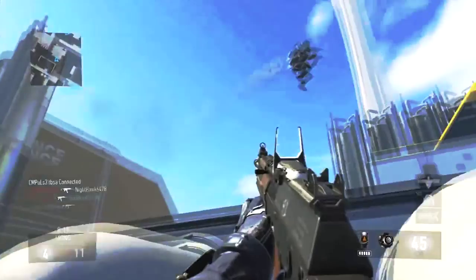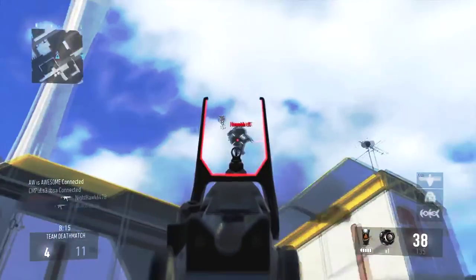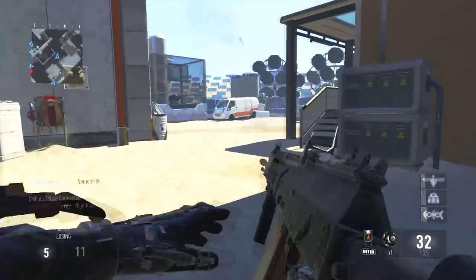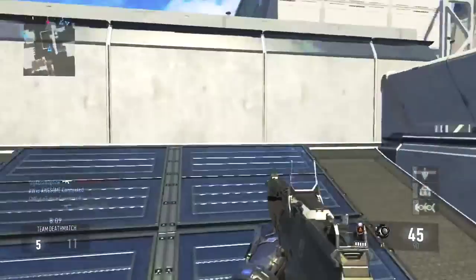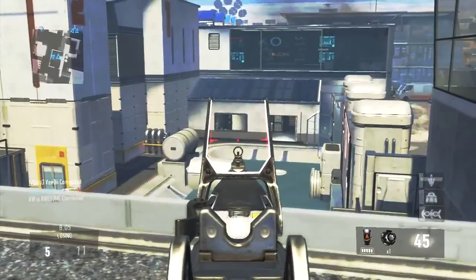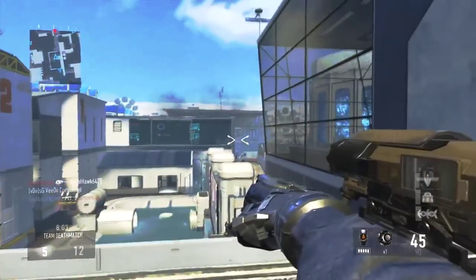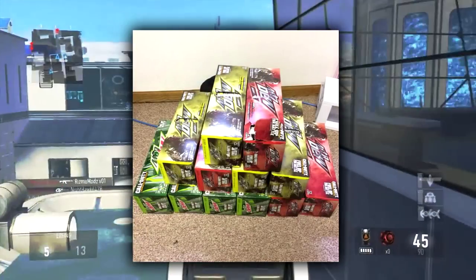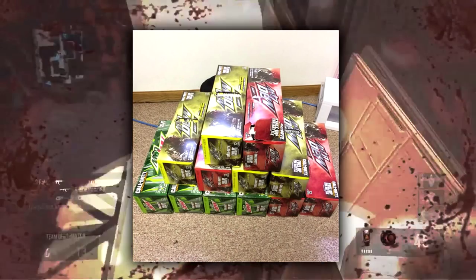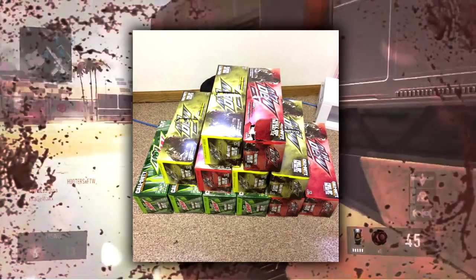One foolproof way that will help you get double XP — and is by far the fastest way, no game type, no tactic or anything — is Mountain Dew and Doritos double XP. I'm going to be posting a picture on the screen right now of all the Mountain Dew I've bought. On every single 12-pack, 20-ounce bottle, or Doritos bag, there is a 15-minute code for double XP.